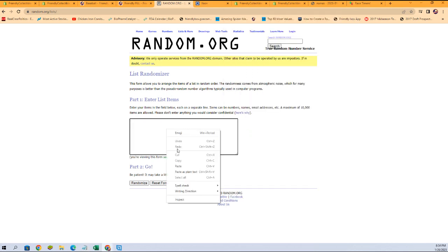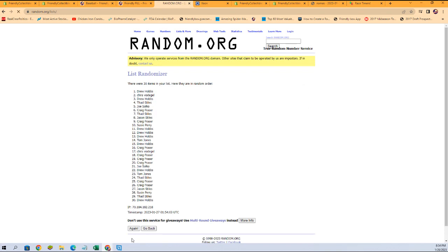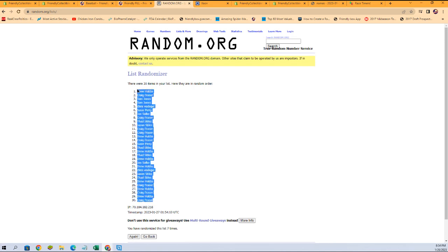All right, let's get them copied and pasted. Seven times — there's one, two, three, four, five, six, and seven. Craig F. at the bottom, Drew H. at the top.